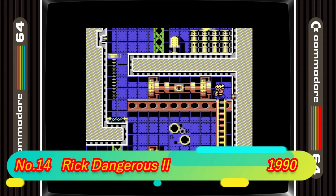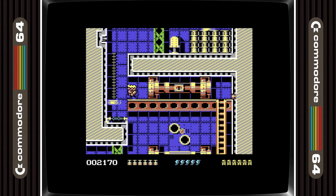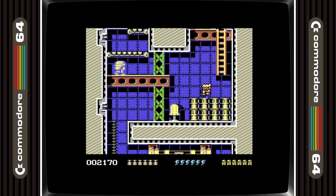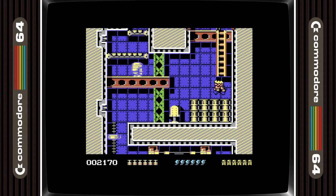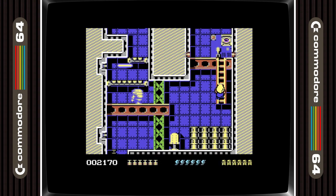14th place is taken by Rick Dangerous 2. Developed by Core Design and probably better known on the Amiga and ST, this was a super smooth 8-bit version of the game that had us pulling our hair out — yes, even I had hair back then. This sequel took everything that we loved from the first game and I'd say slightly improved it. Love it or hate it, there's no denying that this was a great game on the C64.